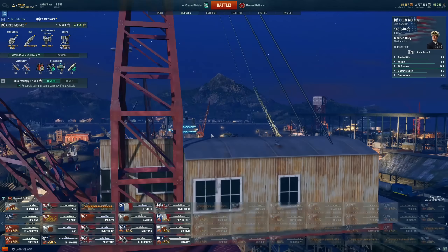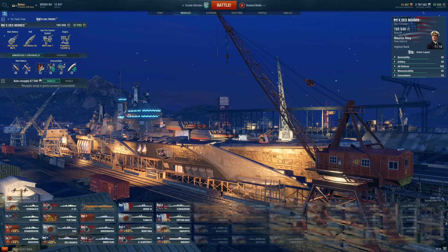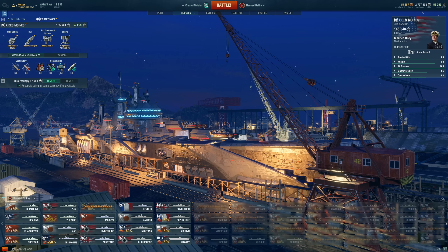The Des Moines is an outstanding cruiser. It's got radar, it's got high rate of fire, it's got a tanky bow, it's got great AA protection. If it's a heavy aircraft carrier queue, this is the go-to — this helps the team so much. You will run into this guy constantly sitting on the corner of an island, camping, firing on you, using radar. You need to disengage and then come back again.